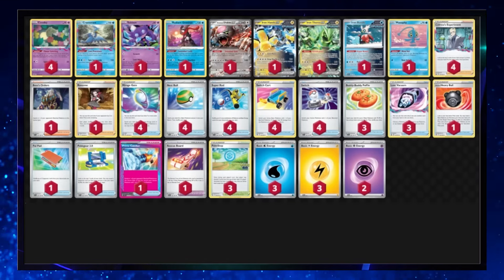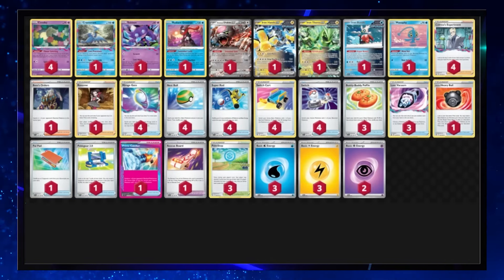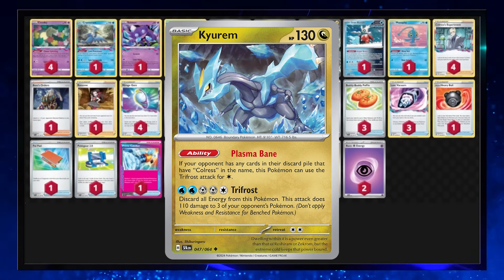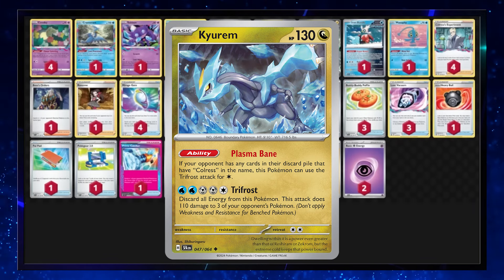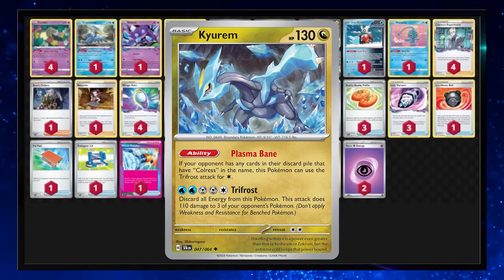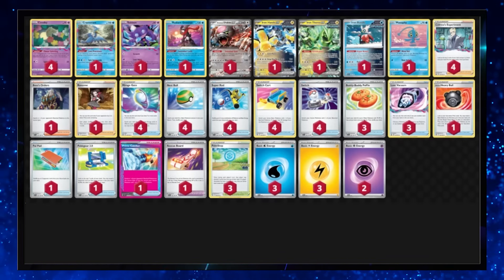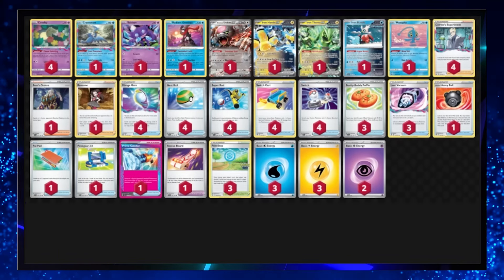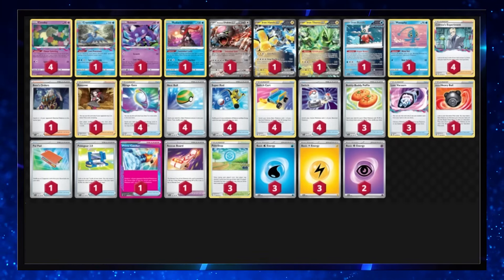Taking the number seven spot is Lost Zone Box. This was a number one or number two deck in the last format, but there is a new card from Shrouded Fable that could absolutely ruin this deck — the Dragon-type Kyurem. If there is a Colress or a card with Colress in its name in your discard pile, it can attack for one Colorless Energy and do 110 damage to three different Pokemon — knocking out Comfey, Sableye, and even Manaphy with Crispin Cologne. Lost Zone is still a great deck with many different builds, but with Kyurem and other new cards it won't be as popular as it once was.